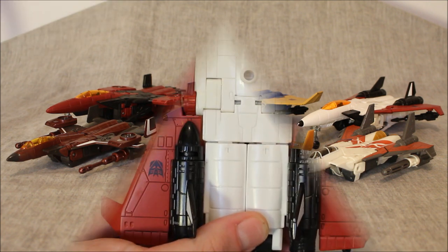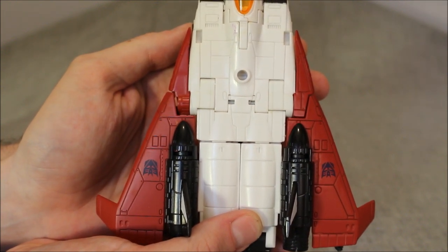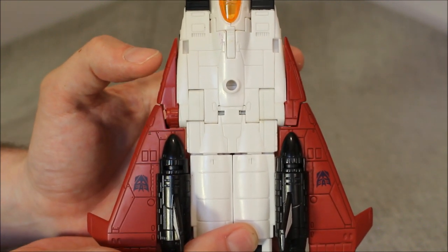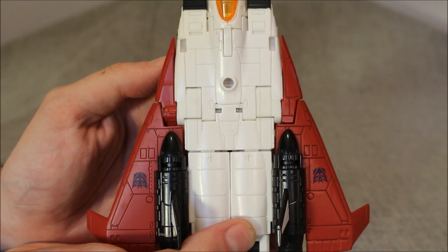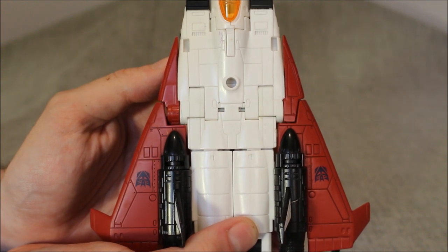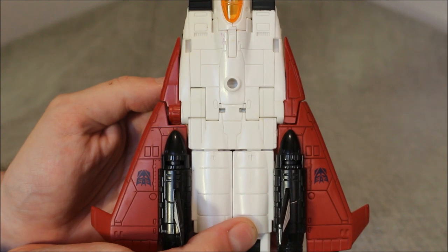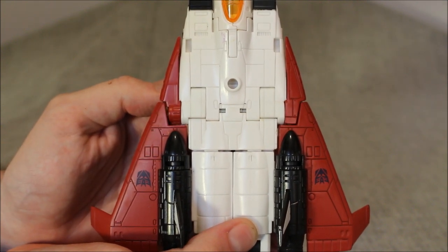I would be remiss if I did not point out that this particular copy of Ramjet actually has a QC issue. This piece of the wing over here is the wrong piece — it's the same as the piece on the other side, so I have two of one side and none of the other. If anybody has the opposite problem, let me know — maybe we can trade sides. It doesn't really affect things too much, but it is slightly jarring when you look at the plane mode. This is part of the problem with exclusives. If this was just bought in a store, most of us would return it and get one assembled properly. But being an exclusive and almost impossible to obtain, you kind of just have to live with the imperfection.